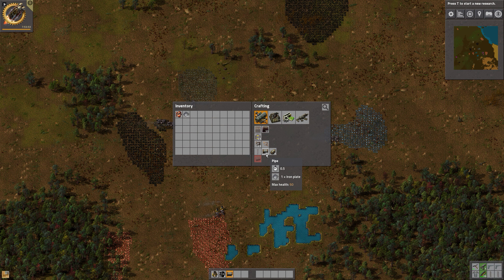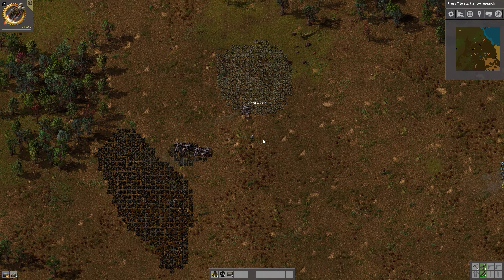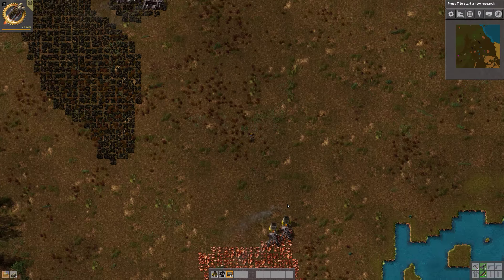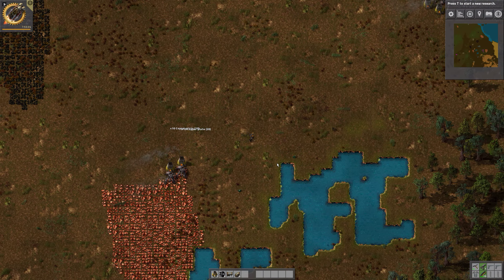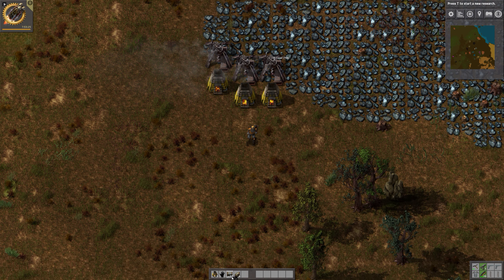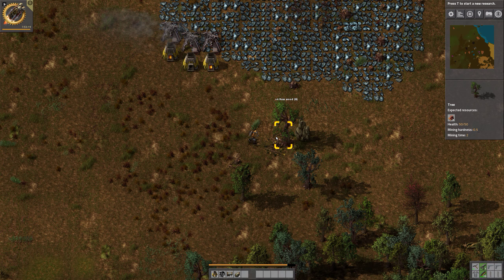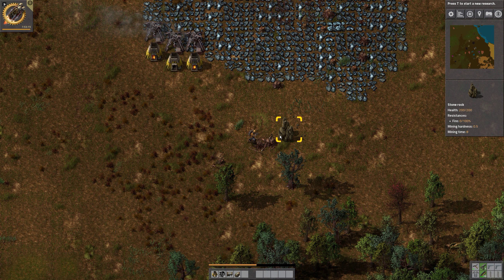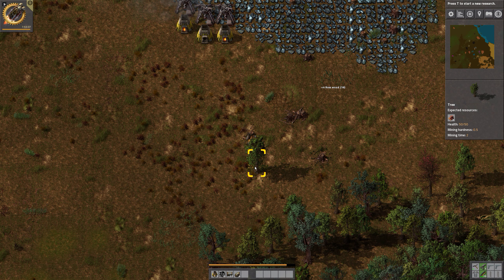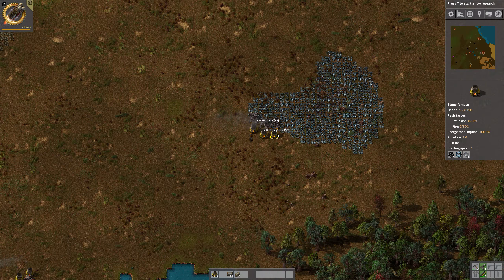Let's see what we can do about the power now. We need a few pipes — actually underground pipes — then we need a lot of stone. We don't have any wood, meaning we need to grab a few more trees before we can start. Oh, I see some stone over here — that's really good, that's 20 stone. Enough for a lot of furnaces.